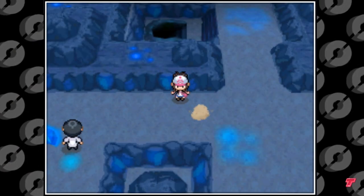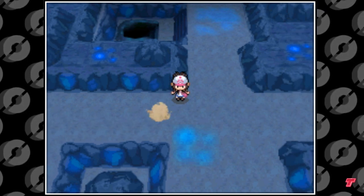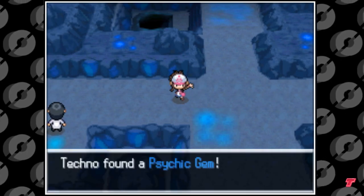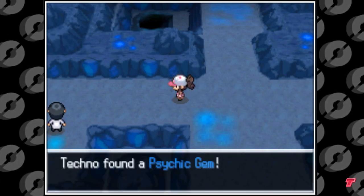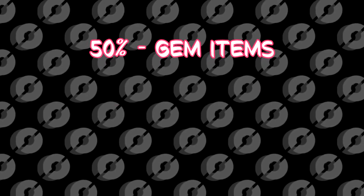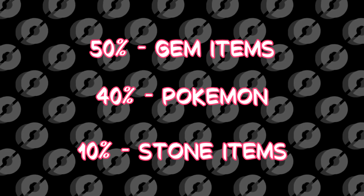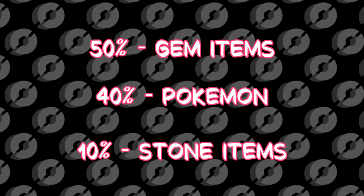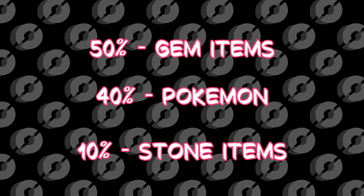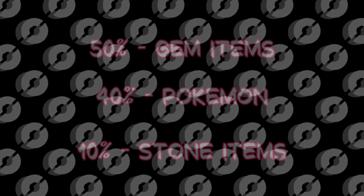The second type of Phenomena are Dust Clouds. Found only in caves, they work the same way as Rustling Grass in terms of overworld mechanics. When you walk into a Dust Cloud, there is a 50% chance of finding one of the 17 type gems, a 40% chance of encountering a wild Pokemon, and a small 10% chance of finding a stone. Depending on the cave, the Pokemon you will find will be either a Drillbur or Excadrill, and if you're playing Black and White 2, you might find an Onix or Steelix as well.